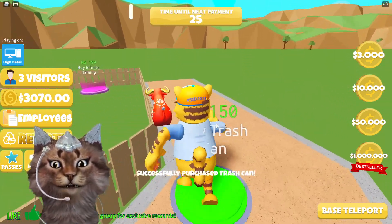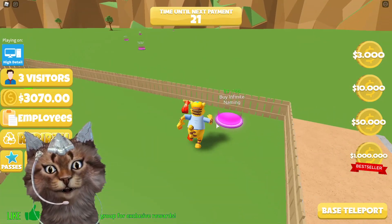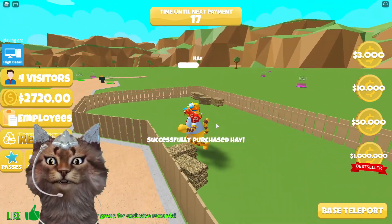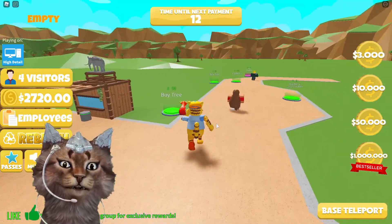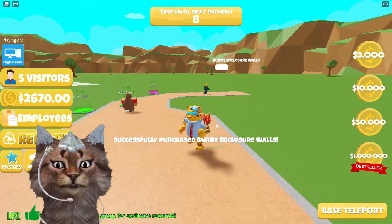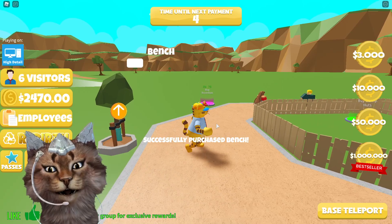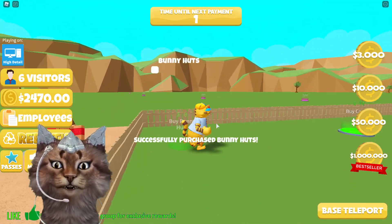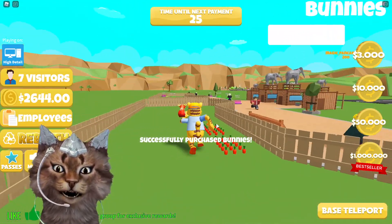We can upgrade the tree too — there we go, we just upgraded it. Let's buy a trash can right here. Some of the stuff you need Robux for, but we also got hay over here. We just bought hay and our zoo's coming together, looking better and better. We got bunny wall enclosures, another tree, a branch, and bunny hats. We're gonna try to buy carrots too.